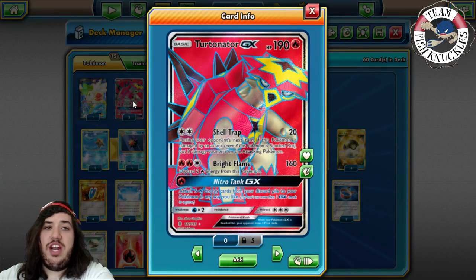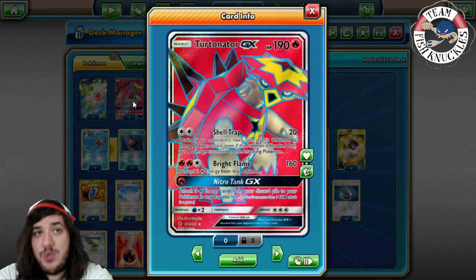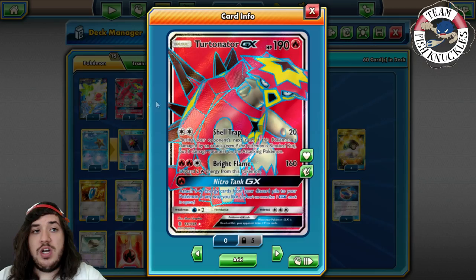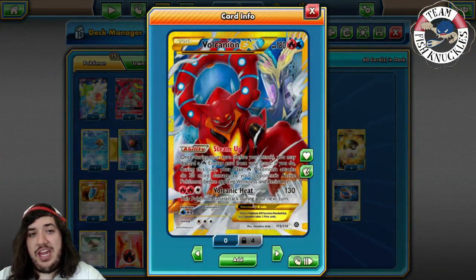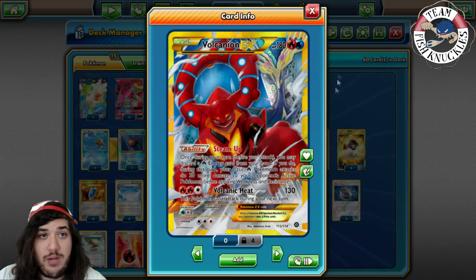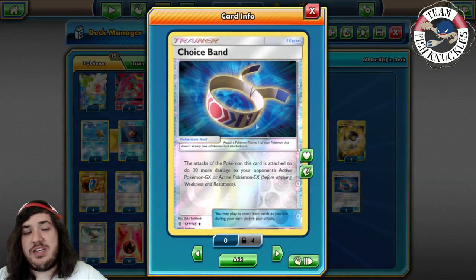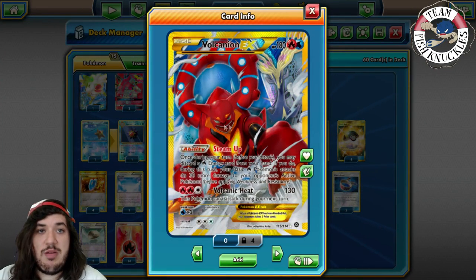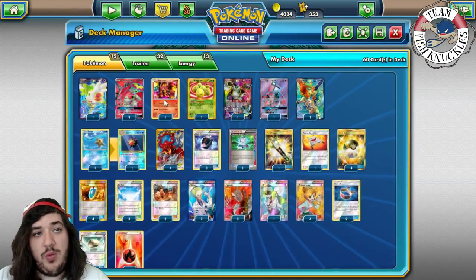What you want to do is turn 1: if you Turtonator with a Fire Energy, use Nitro Tank putting 2 Fires on each of the two Volcanion EXs and 1 Fire on the active Turtonator — so you can Bright Flame the next turn and then have double Volcanion Heat later. Volcanion EX does 130 with Volcanion Heat. Steam Up lets you discard a Fire Energy to do 30 more damage, which is really strong. With Choice Band adding another 30, that's 130 + 30 + 30 = 190.